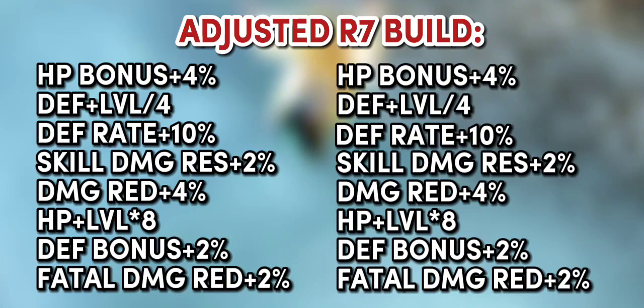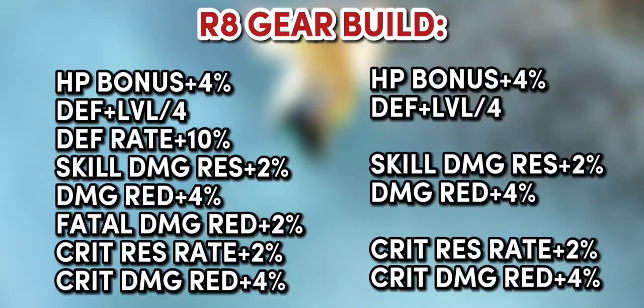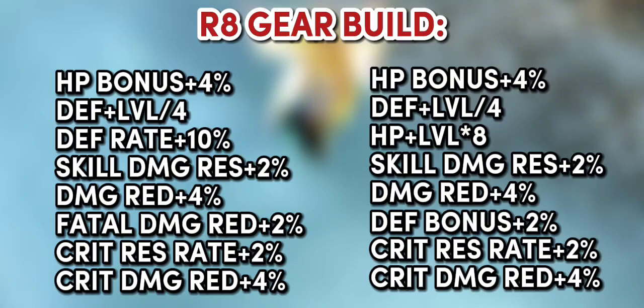If you are a spender and have 7400 to 8000 plus points in agility, you can probably remove death rate and replace it with stamina plus 20 for extra HP and skill damage res, or you can also put excellent damage read. In the R8 gear build, if you are a spender and have high agility stat points, you can remove the death rate and replace it with HP plus level times 8. If you have a full jewel of luck in your gears, you can also remove fatal damage read and replace it with death bonus plus 2%.